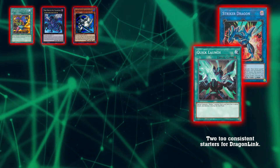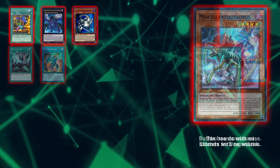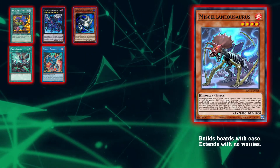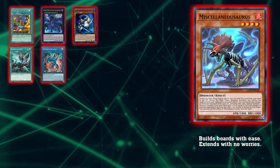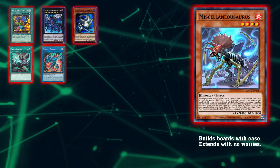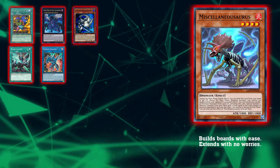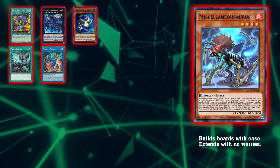Speaking of consistency — I like to play my dinosaurs, but I know Miscellaneous Aerosaurus is a little broken. You discard it and your opponent can't affect your dinosaur monsters. Then you can use it to plus further by banishing it and special summoning, keeping your combos going. It's just too easy to build something crazy and not be affected. They can Nibiru and you just get the token and keep your monsters. It's too much.